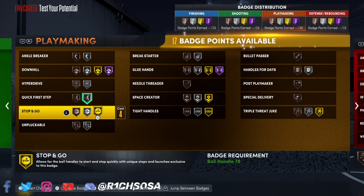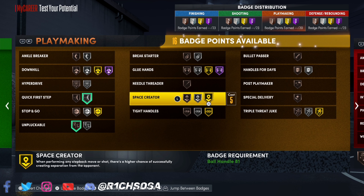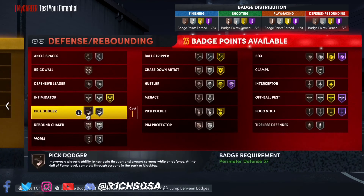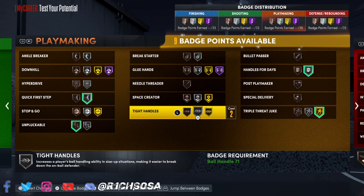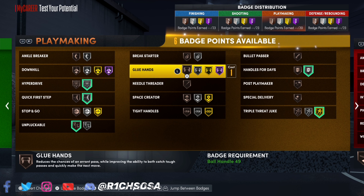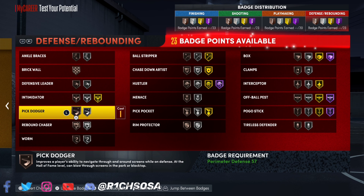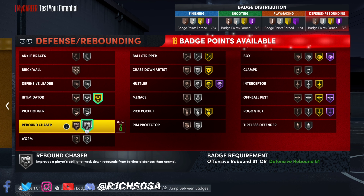For the 20 playmaking badges: quick first step on silver, unpluggable on bronze. Handles for days on silver, triple threat juke as well. Downhill on hall of fame is going to make a huge difference. I'm going to put on hyperdrive. Stop and go is also considerable. I like to put on badges that unlock certain animations or give me a boost to physical stats — making me feel faster or play better defense.